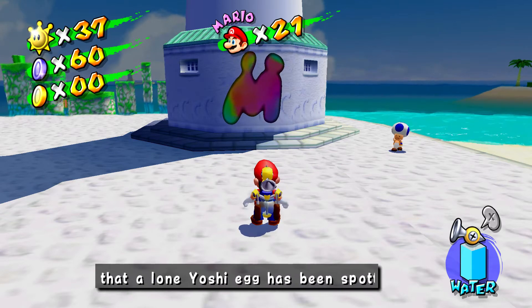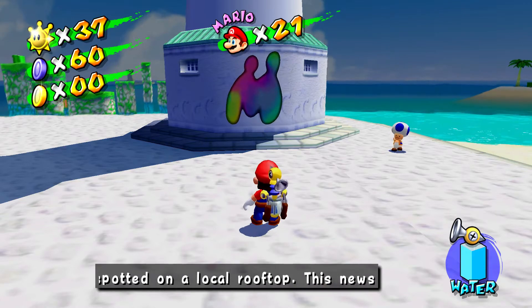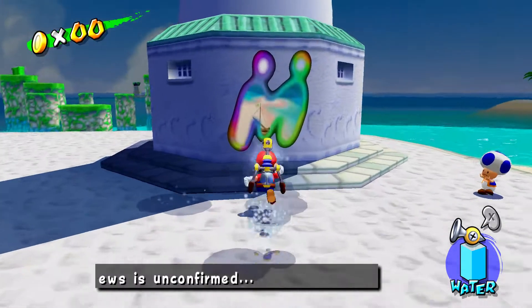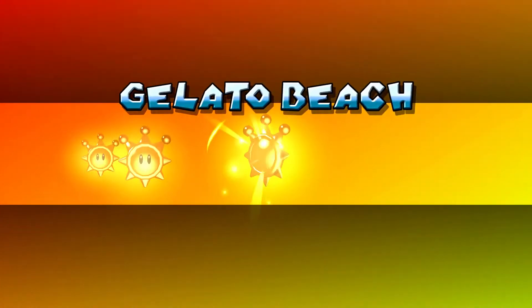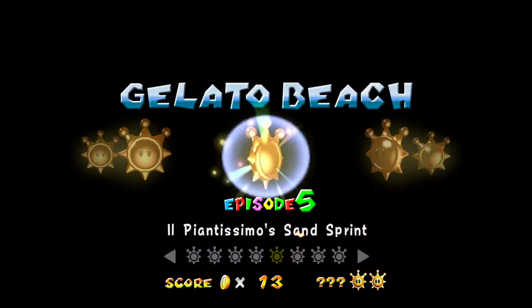Hello everyone and welcome back to the walkthrough. I've honestly been putting this off — I've been holding off on doing this episode because it's not fun. It is the 100 gold coin collection for Gelato Beach. Before we do it, I did say I needed the nozzles, so I'm going to go into Episode 5 to get them.